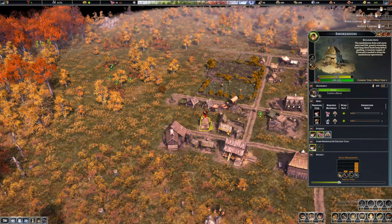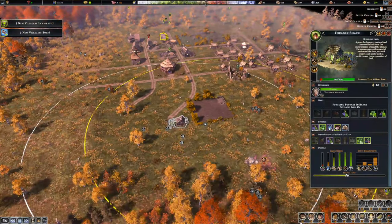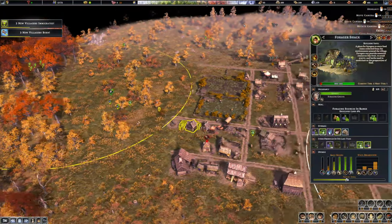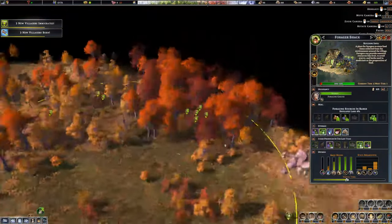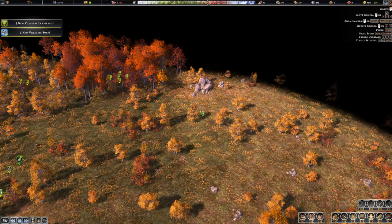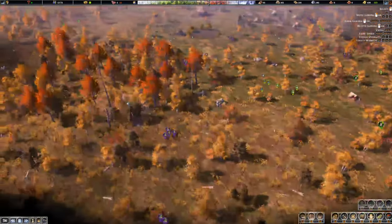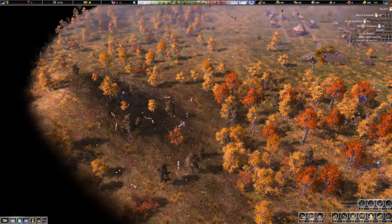The forager shack — we are foraging here but I don't think we need to forage there anymore since there are no resources available. Let's put it somewhere above instead. What I also want is to start a clay pit somewhere. Let me find it — that's a bird's nest. Oh, there are more deer there — that's good, we'll have more things to hunt in the future.